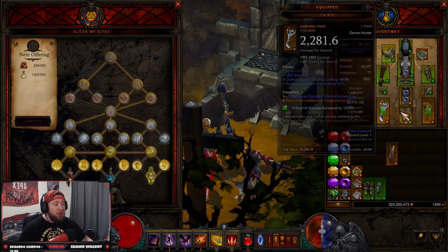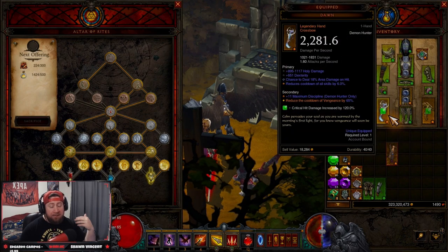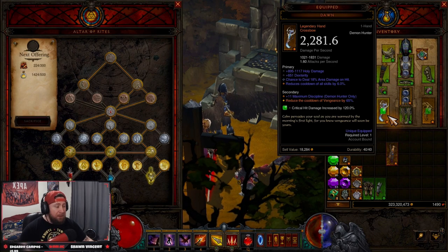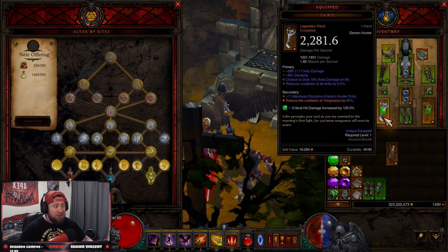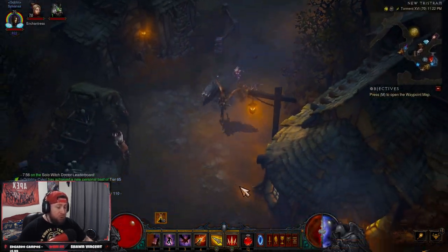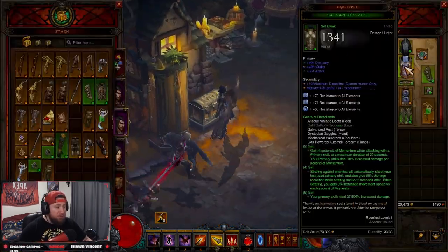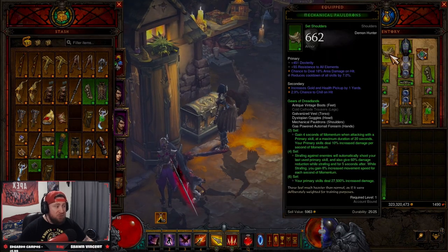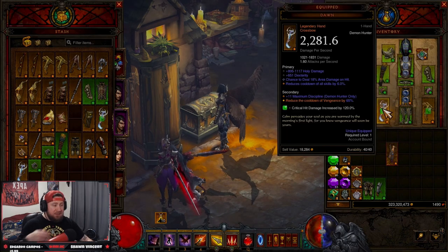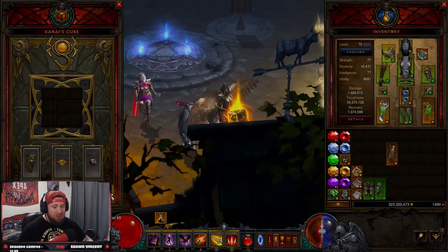For any of my build guides, I'll try to mention what I will upgrade using the Primordial Ashes. For example, with GoD DH I'd probably upgrade my Dawn. But you can obviously pick any legendary you want — just pick whatever item needs the most stats. If I have perfect stats on everything else and I just need my Dawn to have perfect stats, then I'll use the ashes on my Dawn. That's how the Primordial Ashes work.